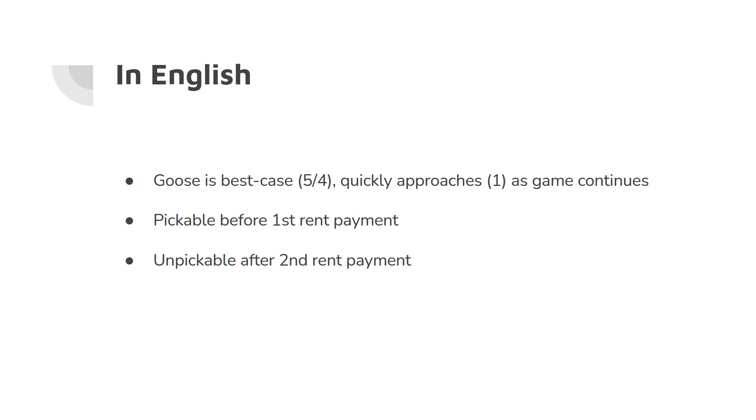I'm very okay with picking up Goose before the first rent payment. After the first rent payment, if Goose is the best thing available in the draft, I'm either complaining or skipping or doing some combination of both. I hope you very much enjoyed this presentation — hopefully you learned something from it. I learned a lot doing these calculations and finding out how good Goose actually was. Feel free to like, follow, subscribe either on YouTube or Twitch, or just do both. Feel free to hit me up in the comments, on Reddit or on Discord. Thanks for watching. Bye-bye.